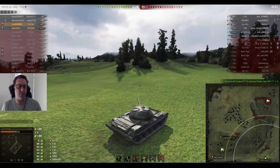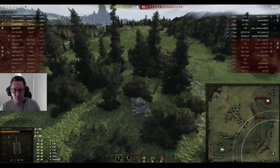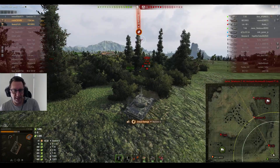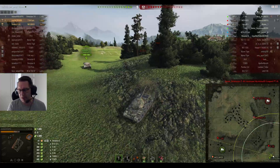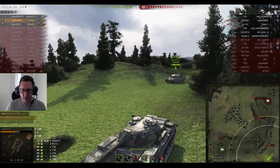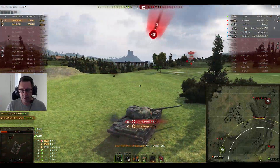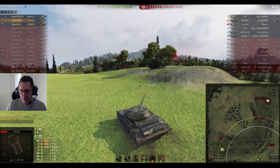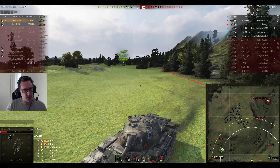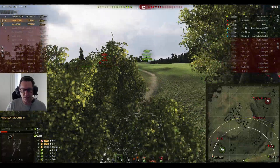If I was the Centurion 7/1 driver I'd fancy myself in that little skirmish. But Krazyb says hold my beer — he goes forward and kills the Bat-Chat 12t. The E50 is on 662 hit points, clearly on his way to try and get Krazyb as well as that Centurion. Just misses — 8-11, only down by 3. Remember they were down by 8 tanks not too long ago. Now they're only down by 2 with the score on 9-11. The Leopard PTA is having an absolute ripper — he's on 4 kills. Centurion got one. The M53/M55 probably feeling a little bit nervous right about now as Krazyb continues to scout out the east.